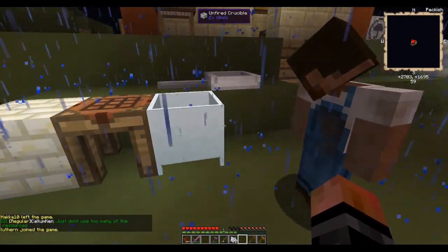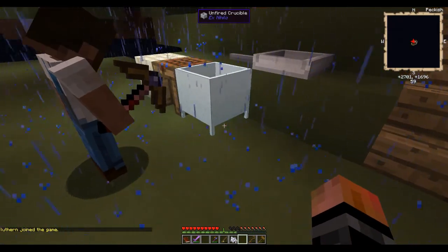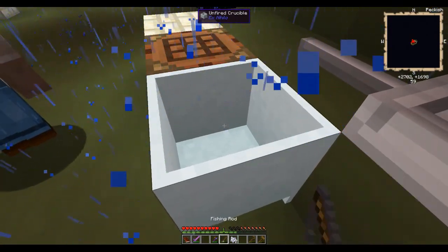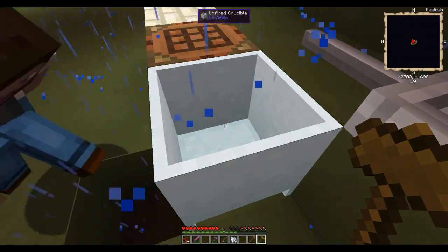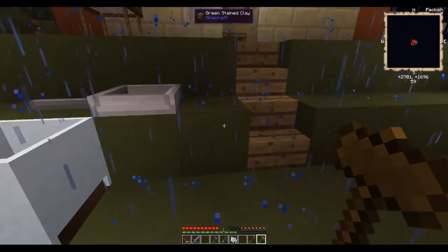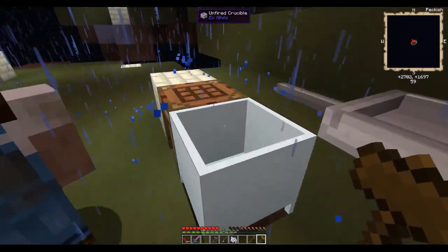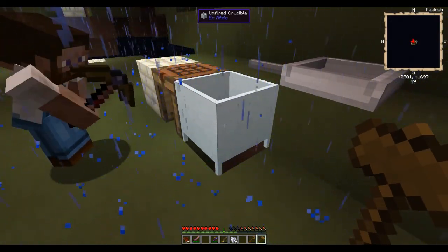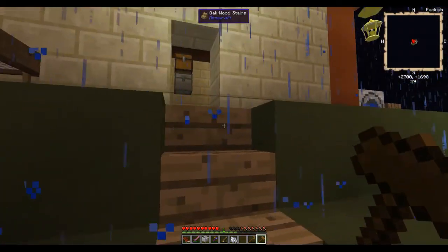We need a light source underneath — this is unfired, right, so we need to fire it. I'll go ahead and build a hole here. There should go a torch, I think. Can you break that? Yep.